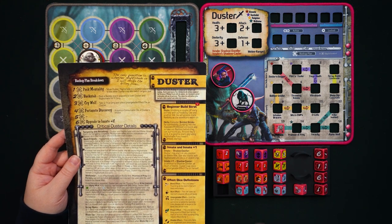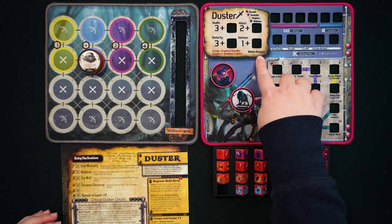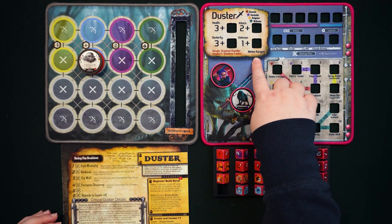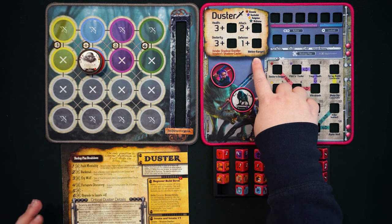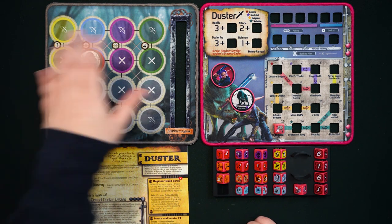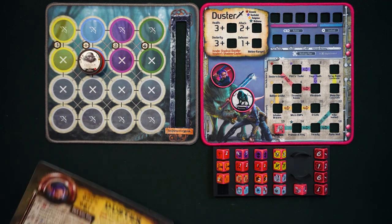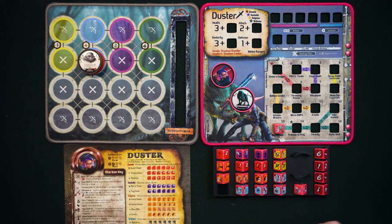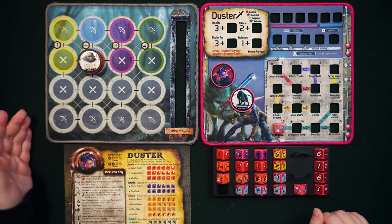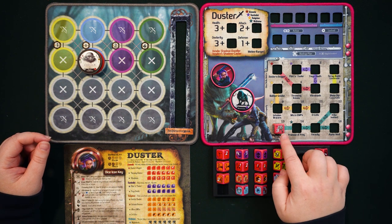Duster's innate ability reveals the two most important things about her. First, she is melee-ranged, so you're going to use melee when targeting baddies for attack — if she wants to stab someone she has to get up right next to them. However, she can start anywhere on the battle mat, in a melee or ranged position, and she does have some dice that do damage at range, which we'll flag during this video.